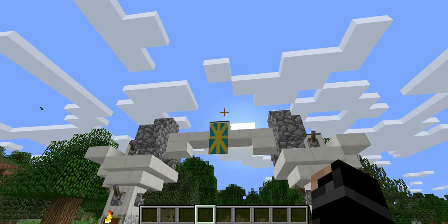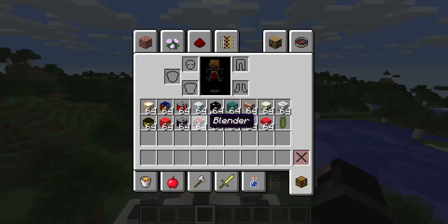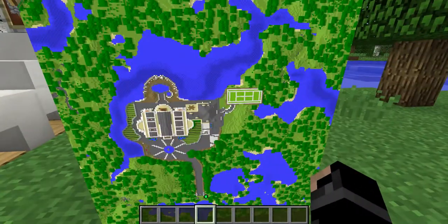Today I am showing you a map I downloaded called Wentworth Mansion. You can get out all those items in your inventory automatically, apart from the Wentworth flag — I just made it. So this is what the map looks like.